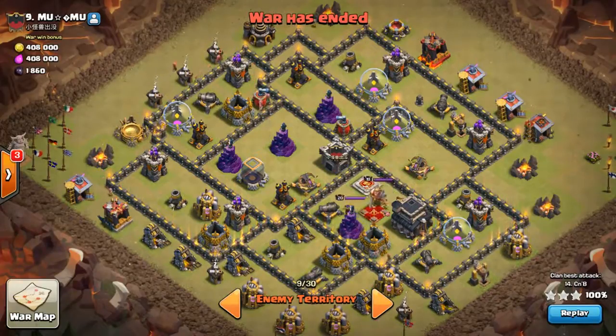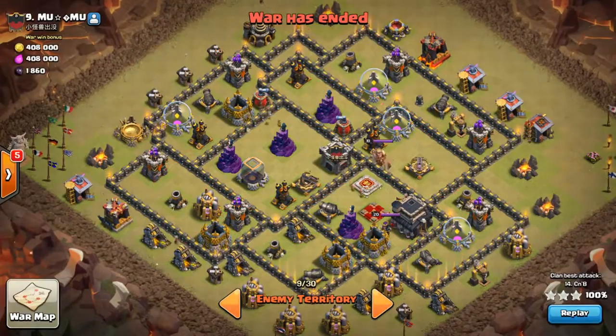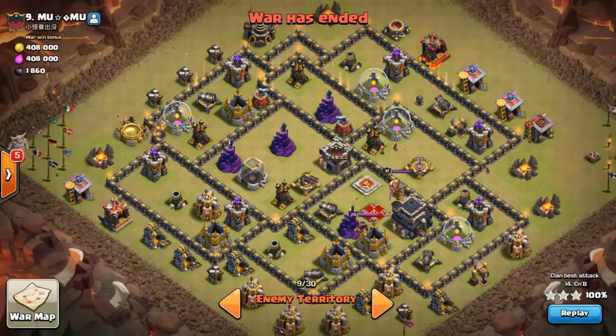My plan of attack is to separate this base. Looking at the base, you can obviously tell there's this cell here, this cell, and this cell — there's probably gonna be bombs in most of them, but probably not. If there are, we'll come up behind and get them. I think I can take care of them with Valks, get to the heroes, and then hog the rest of the base.